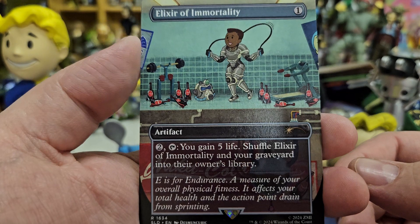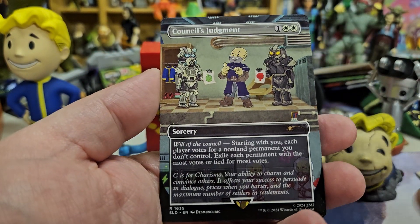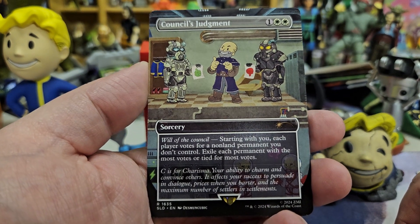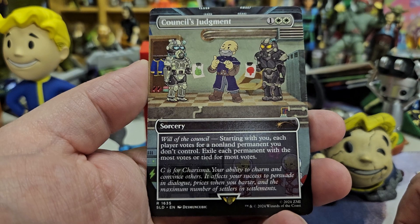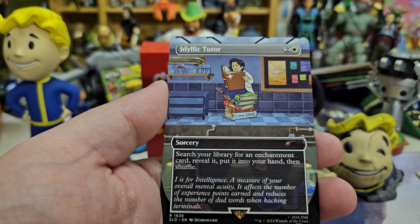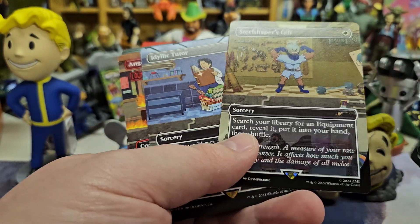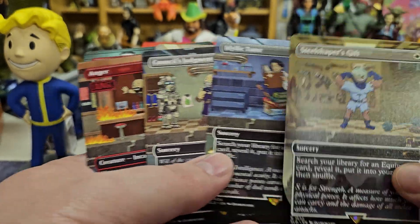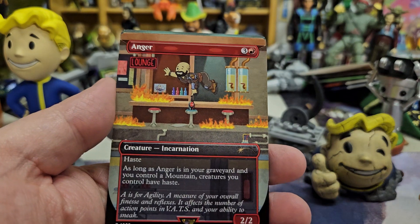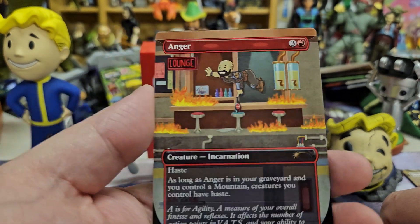Elixir of Immortality — I just like the art on this. And Counsel's Judgment — I forgot this one's in here. It's pretty good. I don't think I run this in a deck, but I kind of want to. And Idyllic Tutor, which goes with the Steel Shaper's Gift, which is kind of funny, because those are both in a deck where I want to search out specific pieces of a combo. It's not a win-con combo, just a funny weird thing I like doing in the deck.